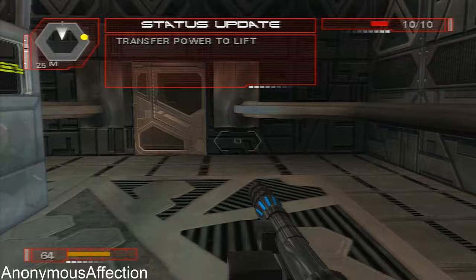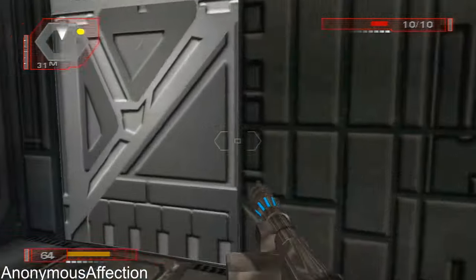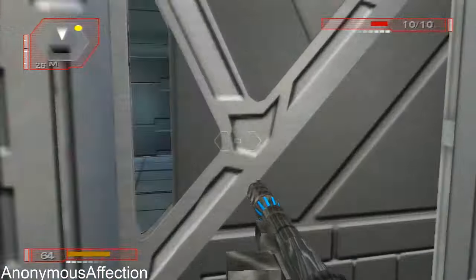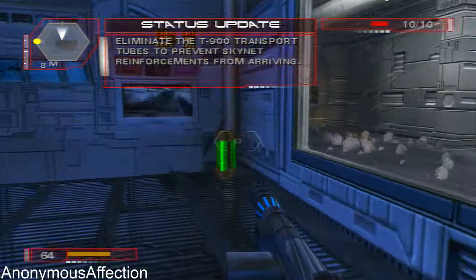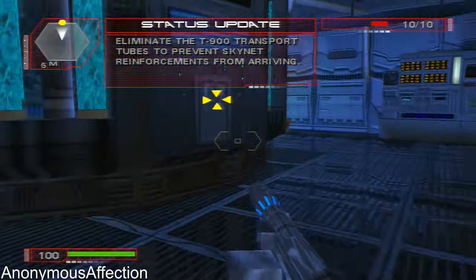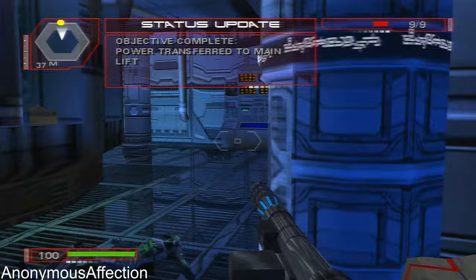Good. The lift is at the end of the hall, but you have to power it up. No problem. Almost there. Now find the control room and you're home free. Acknowledged.